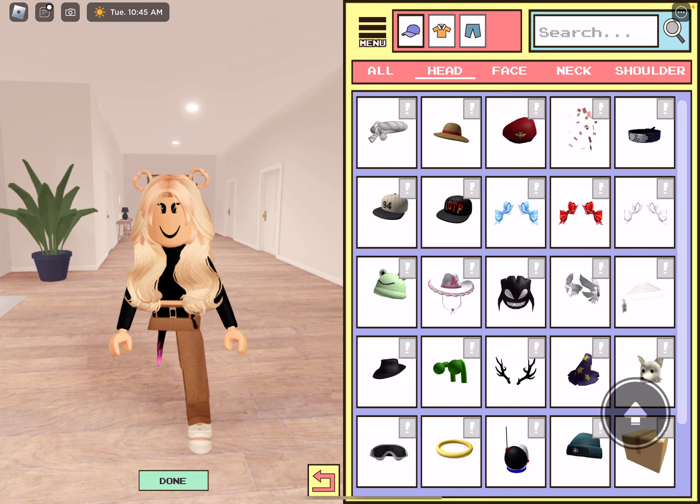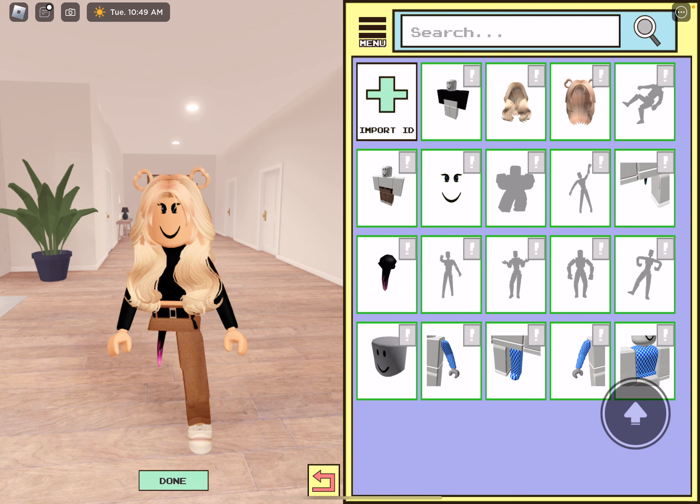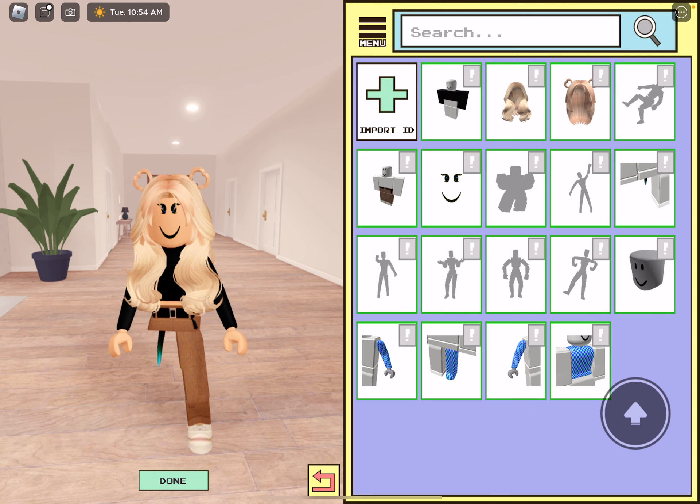Now let's get into the bows because the bows are like the accessory part, which I think is super cool. I didn't even know you could add bows to cord blocks, but I guess you can. So we're going to take off that pink cord blocks and put on my regular cord blocks because I feel like they just match with it.